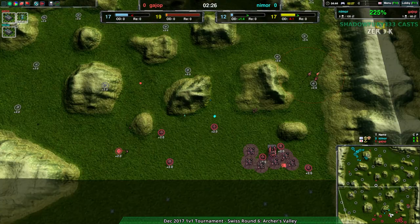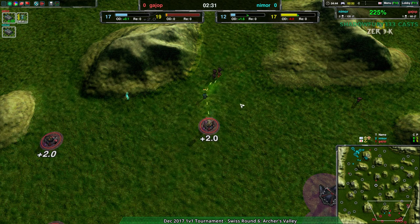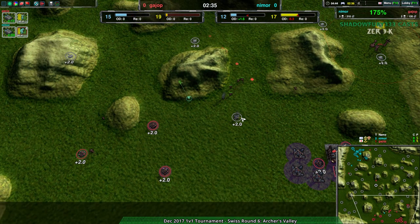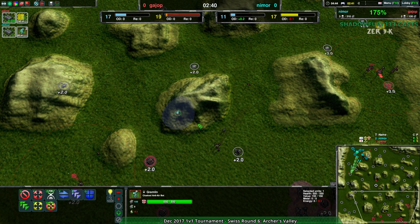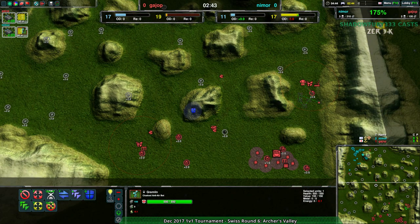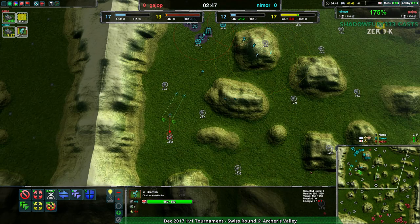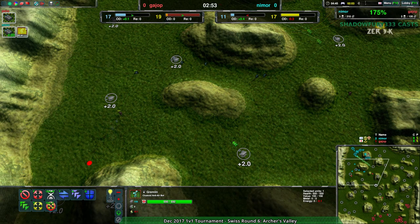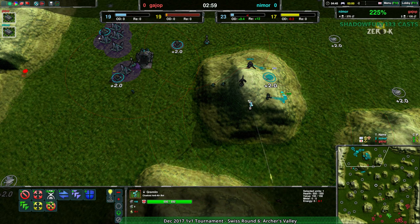Nimor is nowhere near as expansive as Guy Up thus far - Guy Up with a five metal advantage. Nimor managing to get some fire in, getting rid of one metal extractor at the cost of a glaive, but still that's a metal extractor. They're getting that gremlin for scouting, doing exactly what I expected. No one's checking for it - Guy has no idea. There is a stream delay on, so Guy Up cannot see it immediately. Nimor will at least get a couple minutes of scouting off that.